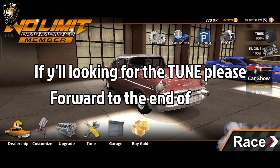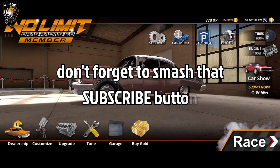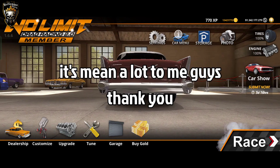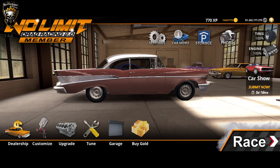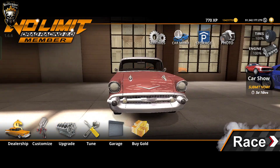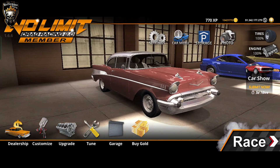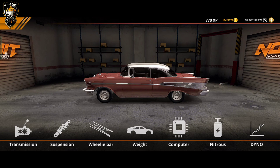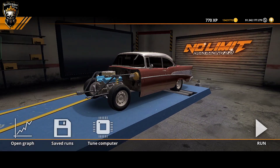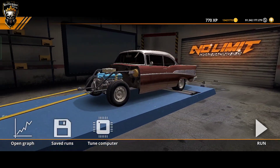Good morning, good day, good everything — today y'all, this episode is a special episode. Today we're gonna share about how to make your car properly fast in the game. A lot of you are saying it's a glitch when I get five point six seconds. Now I will show you guys how I make it from start to finish. This is a stock 55 Chevy guys.